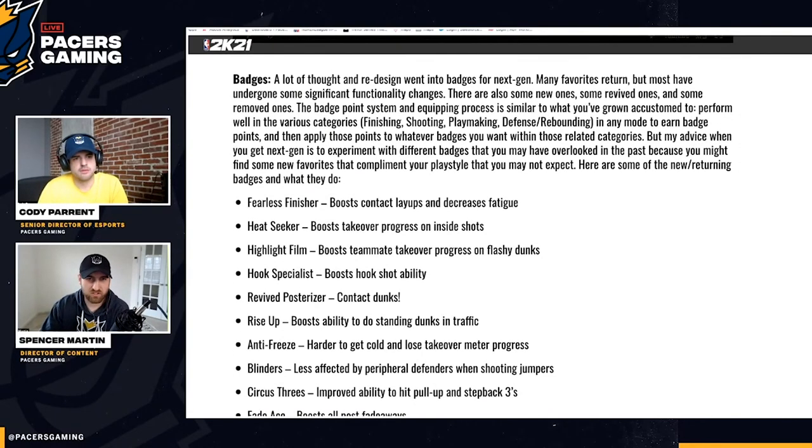A lot of thought and redesign went into badges for Next Gen. Many favorites return but most have undergone significant functionality changes. There are some new ones, some revived ones, and some removed ones. The point system and equipping process is similar to what you've grown accustomed to — perform well in various categories in any mode to earn badge points and apply them to related categories. The advice is to experiment with different badges you may have overlooked in the past.